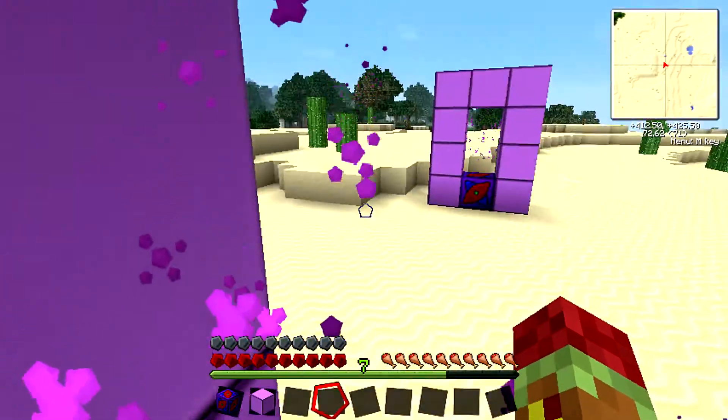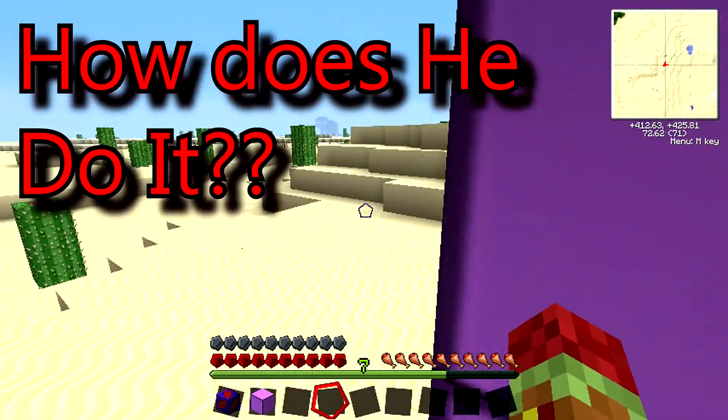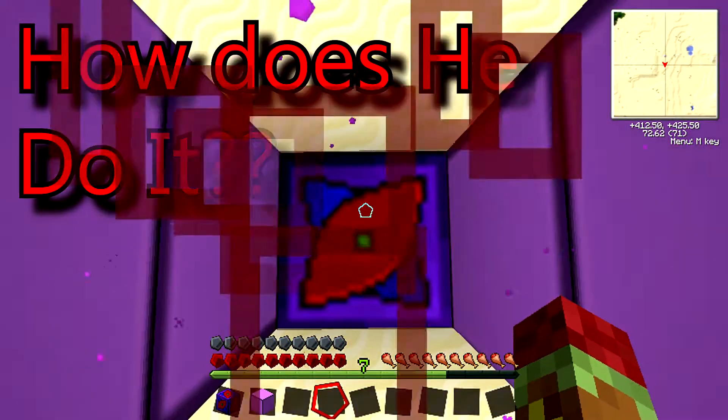Okay, so now if I right-click this, it'll automatically teleport me right over here with this cool Enderman sound. So you can be just like an Enderman and teleport back. Teleport back, there we go. I think you have to be standing right on top of it. Yep.